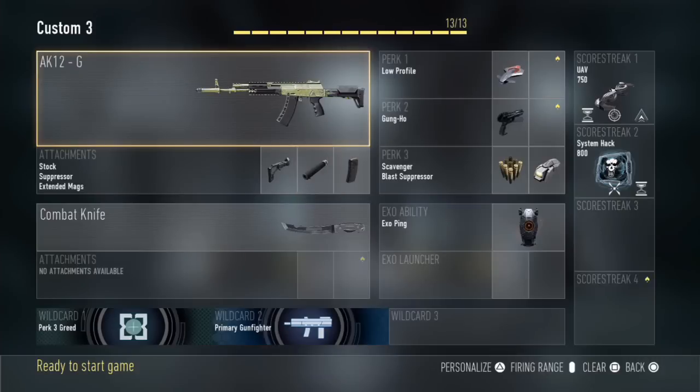Hey, what's up guys? It's the Number1Pred here and today I'll be bringing you guys a class setup for the new pre-order gun called the AK-12G. This gun is basically a variant of the original AK-12 which you can unlock straight away on COD Advanced Warfare. But since this is a variant it performs pretty much differently — it has a different style to it and it's just a really good gun. This is the most best gun in my opinion from the pre-order bonus.